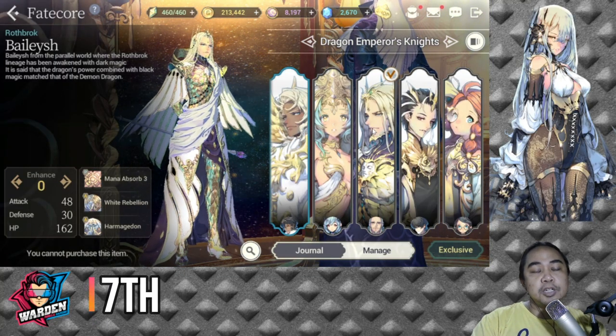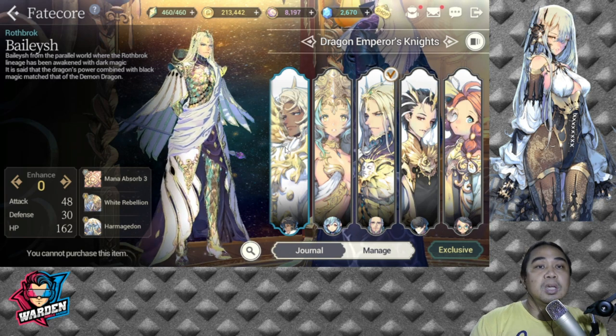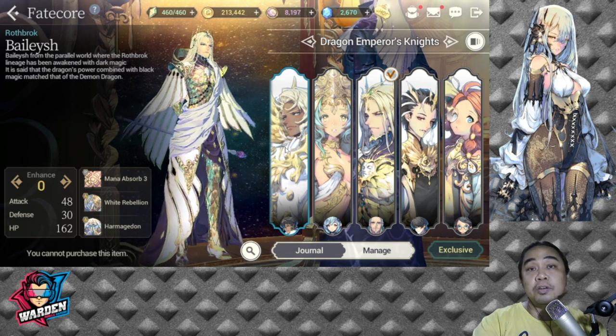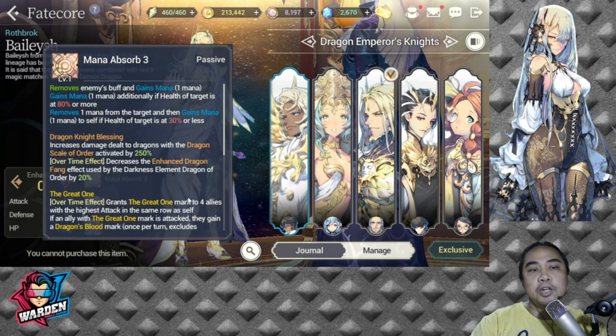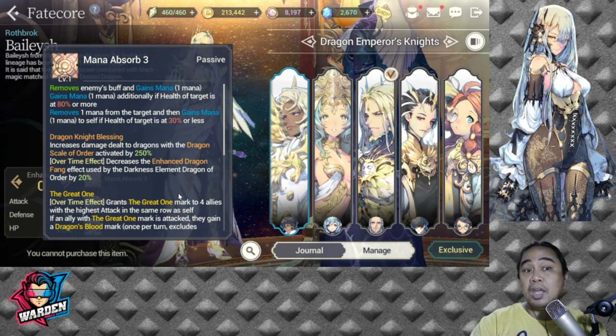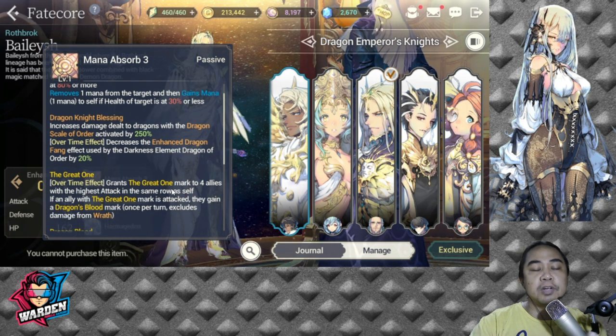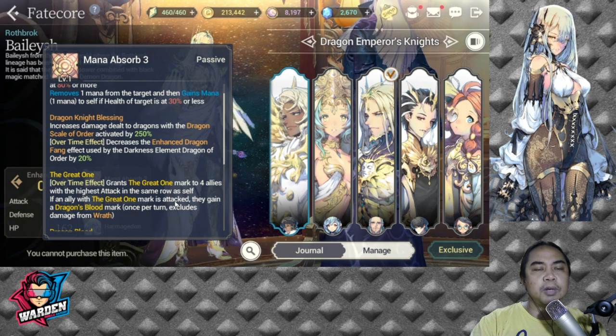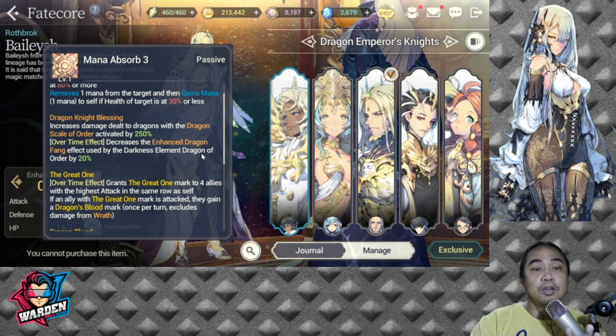In seventh place is Bailish. Bailish belongs to Storage Republic, so if you've built up a Storage Republic team you might consider him, but I urge you to consider the others first. His passive is the usual Mana Absorb 3, plus the Dragonite Blessing shared by all First Guardians: increased damage dealt to dragons with Dragon Scale of Order activated by 250 percent, and the overtime effect decreases the enhanced dragon fang effect used by the darkness element Dragon of Order by 20. He is actually good when you bring him for dark dragon days.